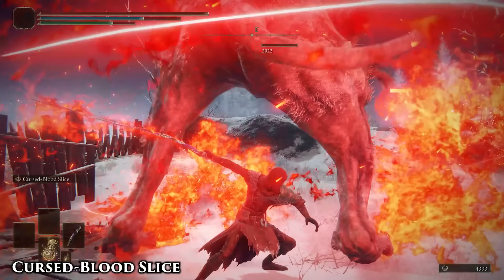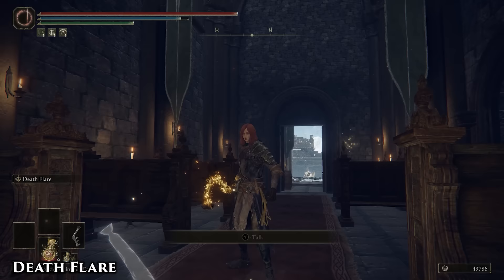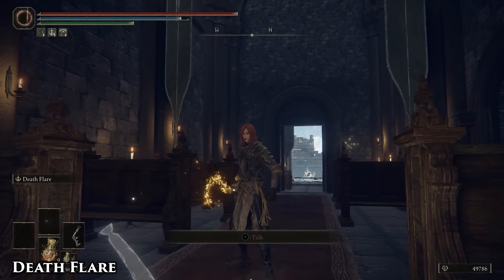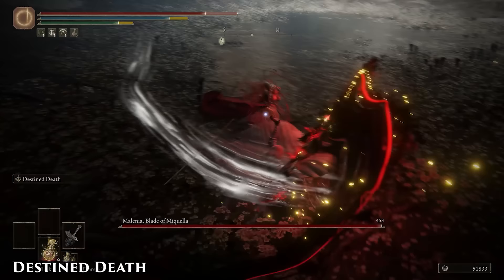Great for taking out dogs, ravens, and enemies in Caelid. If you can hit something with the very first attack, they'll probably stay there to receive all four. Just go to PvP — not even against NPC invaders. If you're looking for a PvE tip, throw it in the trash. Destined Death's HP debuff can stack with Black Blade, but not Blade of Death.